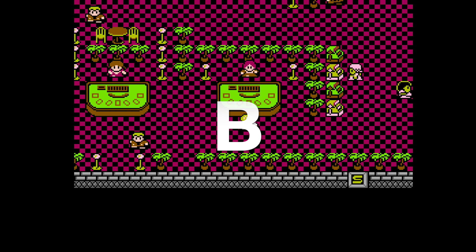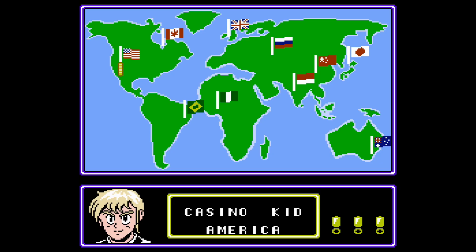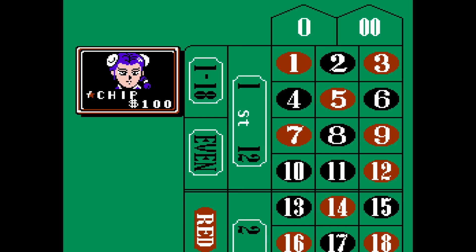Then we have Casino Kid 2 that came out five years later — way too late for a sequel. This game features more of a different story where you actually have to travel around and play different players around the world, each playing that specific game. You choose where you want to travel to, and it also tells you what style of game you're going to play. This one does have poker, blackjack, as well as roulette.